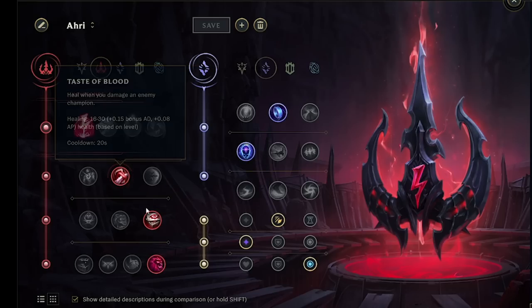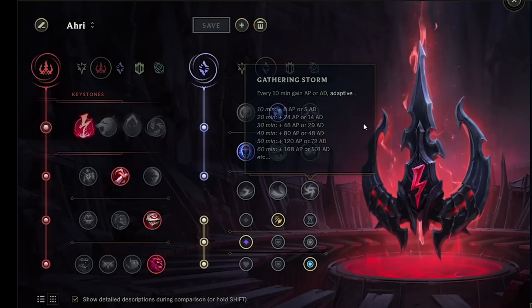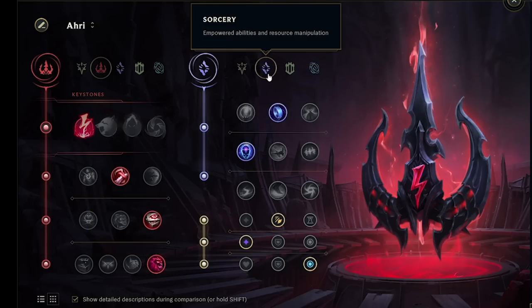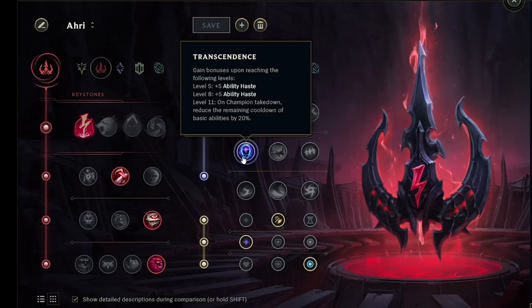To support this, we're getting Taste for Blood, Eyeball Collection, and Ultimate Hunter. For our secondary, we're picking the Sorcery tree and getting Mana Flow Band as well as Transcendence.